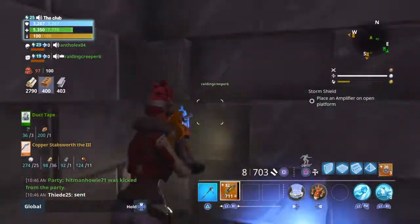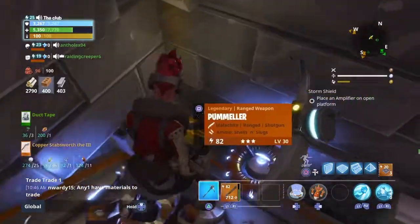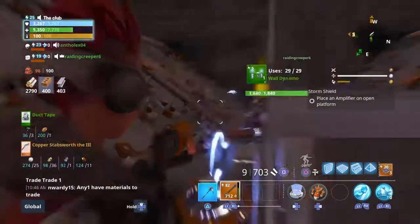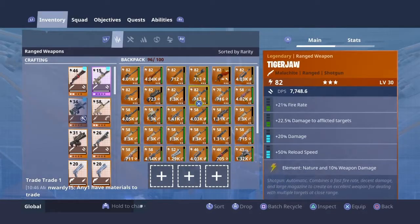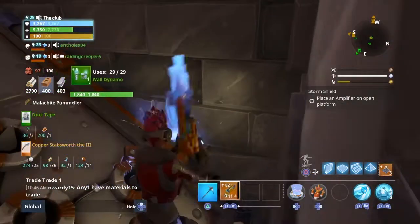All right, so do you want to trade for this 82 pummelor? Yeah, all right, you could check the power level to the wall. I found it, 82 right? Yeah, see I can't even spam it. Okay, how's up?